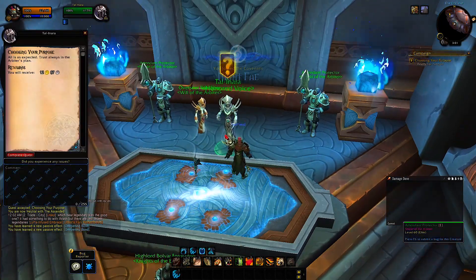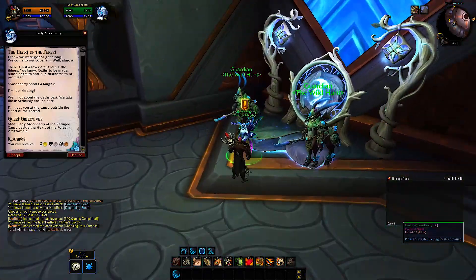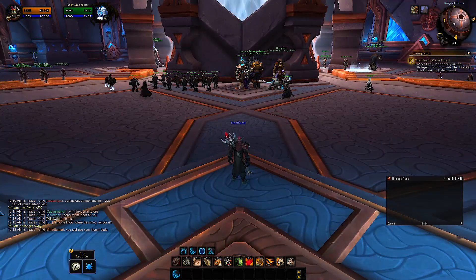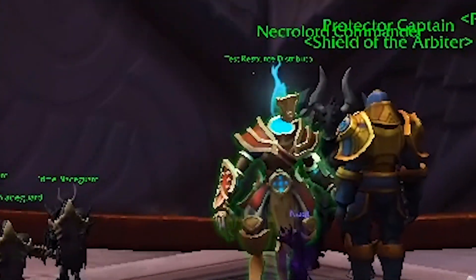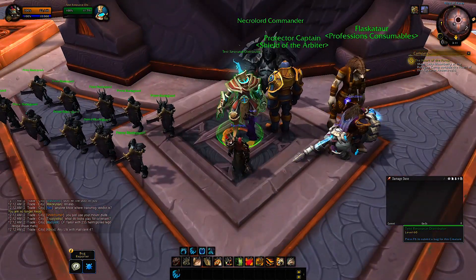Choosing your covenant gives the respective representative a quest for you to pick up. Get it and move toward the middle of the city, visit the resource vendor, and get Anima and Honor points around the center area. The most important NPC right now is the Test Resource Distributor — make sure to get both Honor points and Anima from the dialogue options.